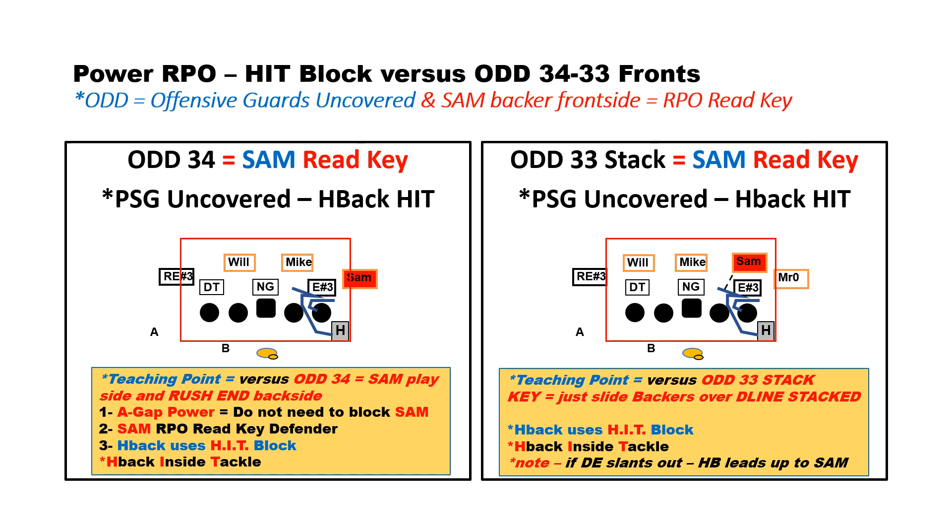Against a 33 stack it's real simple. We kick the defensive line to the front away so that the guards are uncovered, but now we just leave those linebackers stacked right over top of them like a 4-3. The SAM is stacked right over the play side tackle. HIT stands for H goes inside the tackle. He's going to take a slide step inside and look to double team with the play side tackle. If that defensive end slants outside so that the tackle has him solo, the H can continue to climb up to that SAM backer. Great against the stack front.